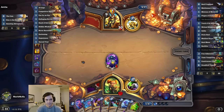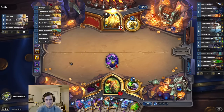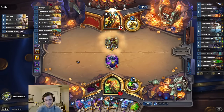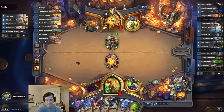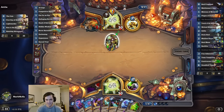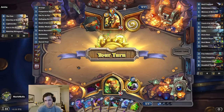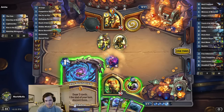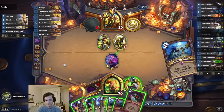What is it? Probably Reckoning or Avenge? Could be Galloping, I guess — some people play that. Reckoning is a little bit annoying, but he's at 30 health so it doesn't really matter. That was pretty good. I got a Shallow Grave, didn't I? Thanks. Very nice hand.